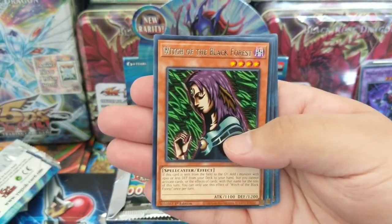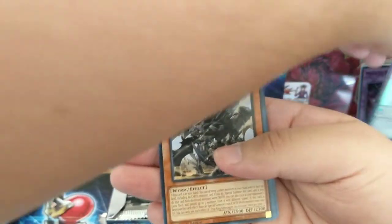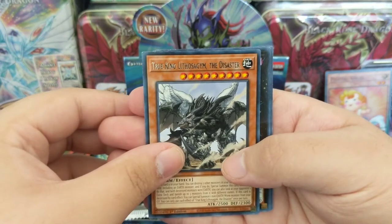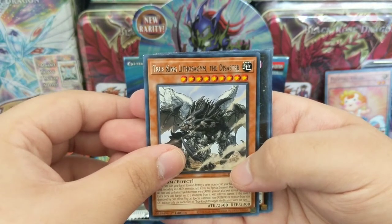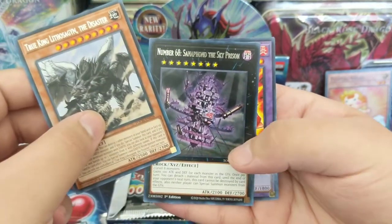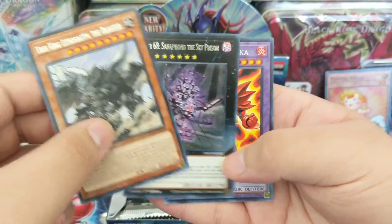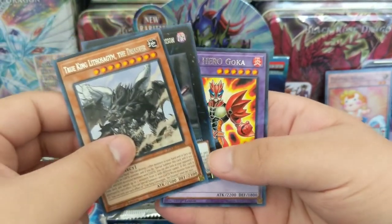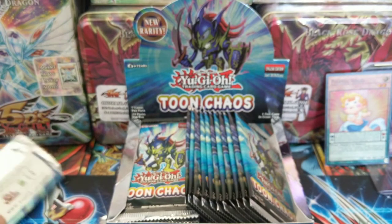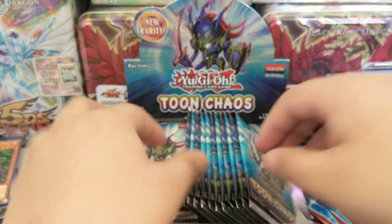Masked Hero Blast, Witch of the Black Forest, Fluffal Angel — that's her super. True King, Lito Sagum the Disaster, Number 68, Sky Prison, Xenophon. Masked Hero Goka — man, that sounds so dumb trying to pronounce that, I'm sorry guys.